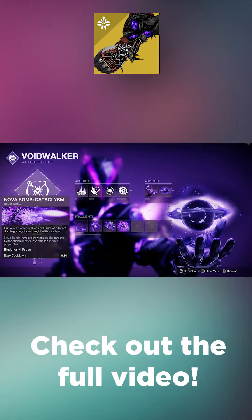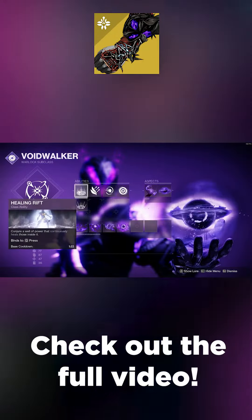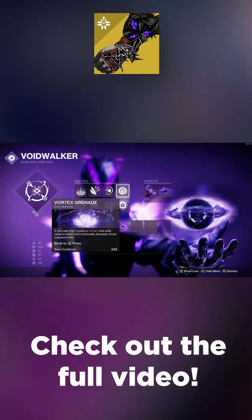Starting off with our subclass, we'll be running Voidwalker with Novabomb Cataclysm, Healing Rift, Burst Glide, Pocket Singularity, and Vortex Grenades.